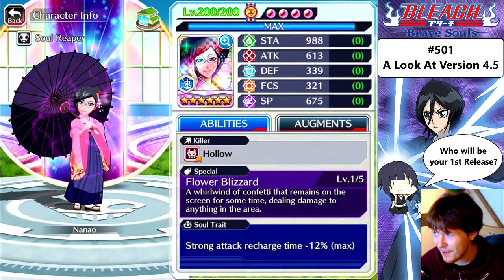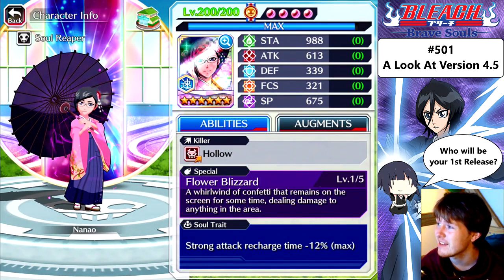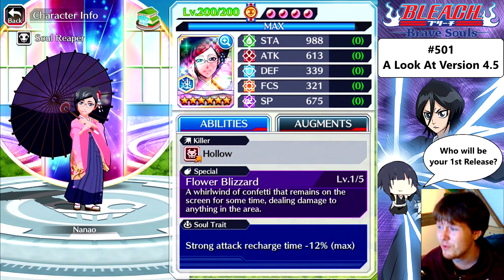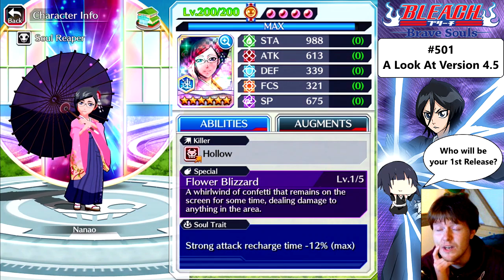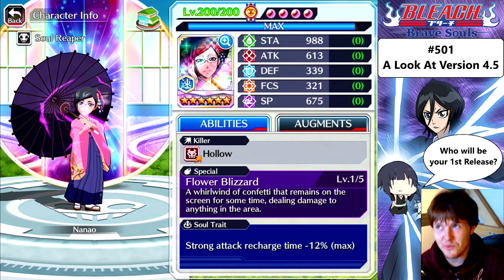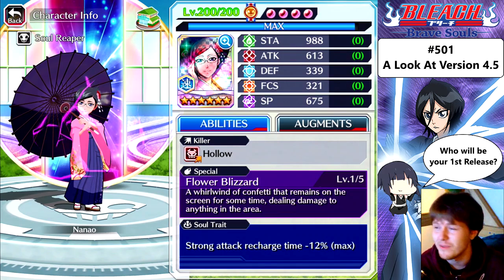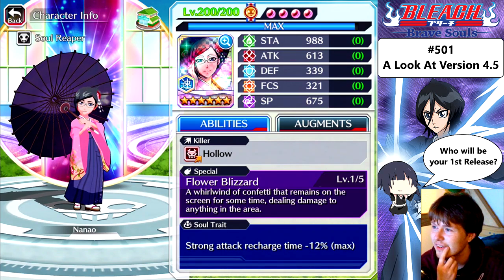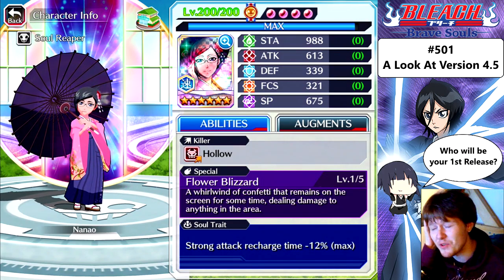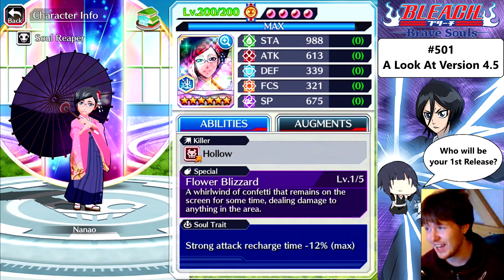Japanese Parasola now. Not bad. Stamina: 988. Attack: 613. Defense: 339. Focus: 321. Spiritual pressure: 675. Pretty damn good stats — that would really help in Extreme Co-op. But as I'm a Soifon fan, I've decided it would be right to release a Soifon first, so it's going to be Tag Team Soifon. But those stats are really nice.